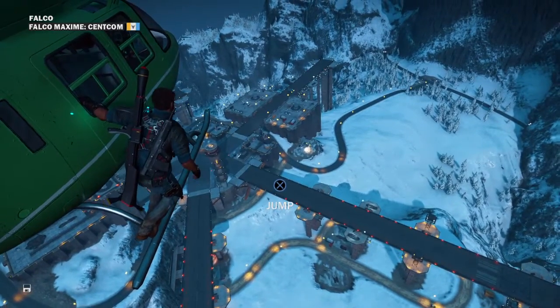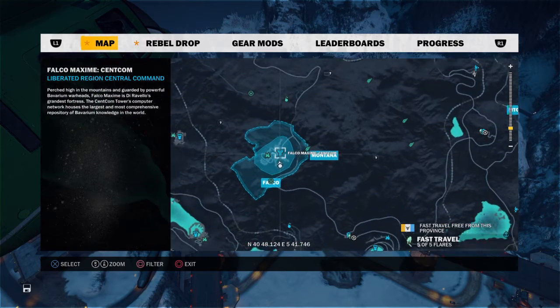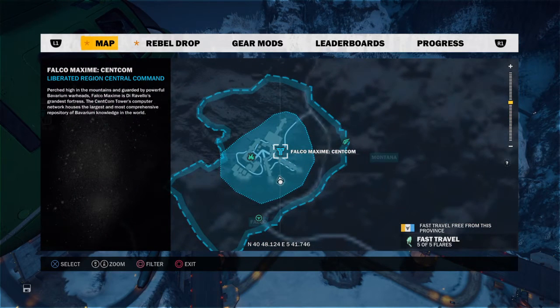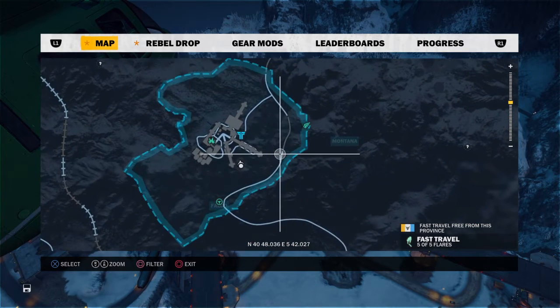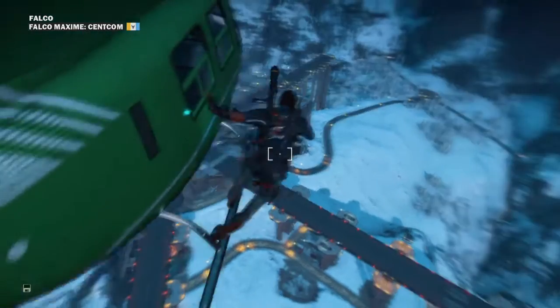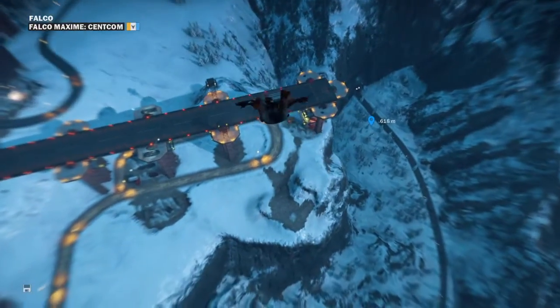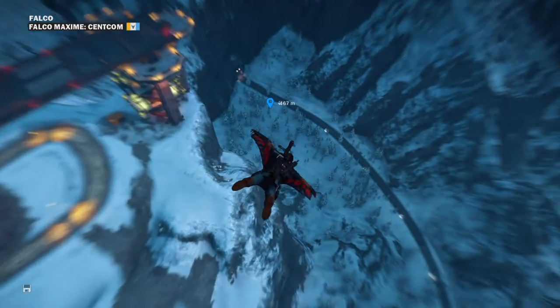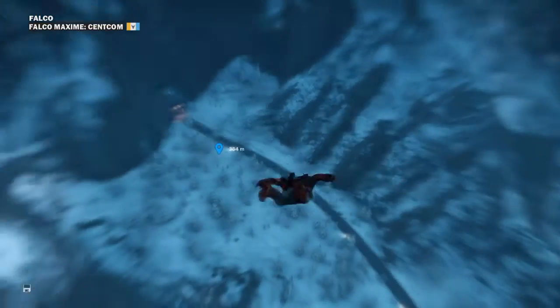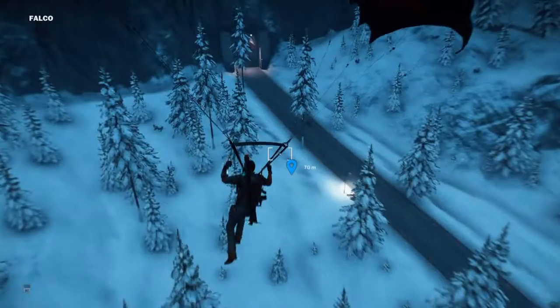I've got a cool little easter egg for you today in Just Cause 3. The first thing you need to do to find it is head over to Falco Maxime. If you fast travel, the quickest way to get there is to head over to this little point here, which is just on the outside of a little tunnel to the left. Jump out, turn, and you'll see it down there. Get your wingsuit and head down.